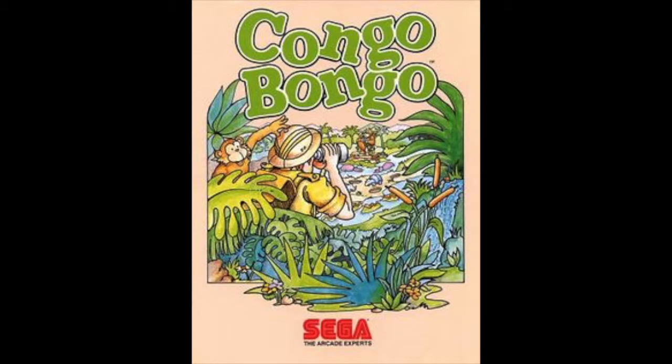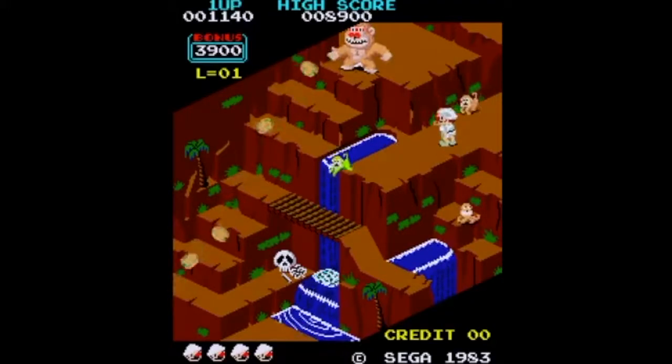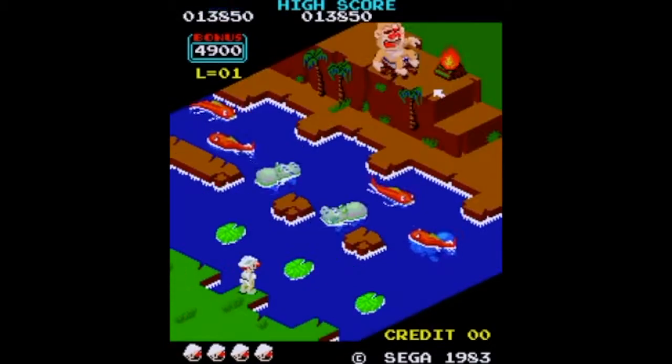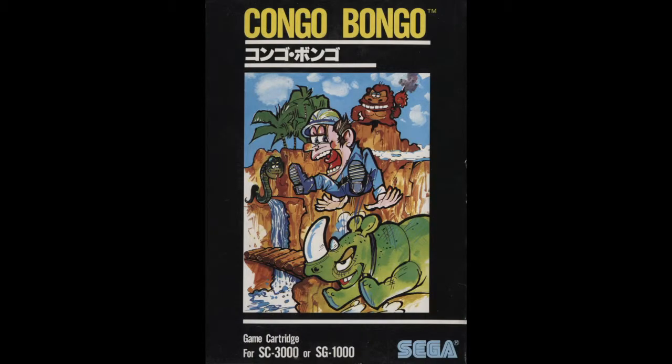Anyway, the arcade version consisted of levels with four parts, three of which involved climbing a mountain while avoiding coconuts thrown by the gorilla and pesky monkeys who cling onto the hunter unless you jump constantly to shake them off, crossing over logs while avoiding snakes, and hopping across leap pads and hippos while avoiding fish. The SG-1000 version is composed of rounds with two parts in each round.